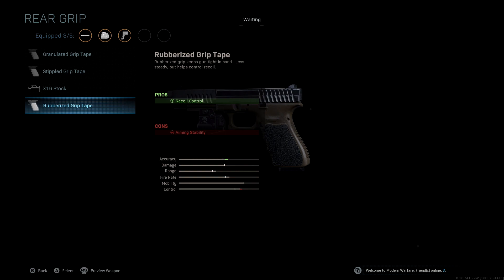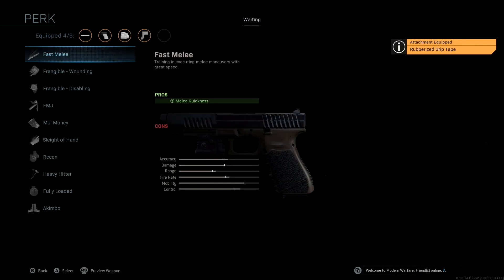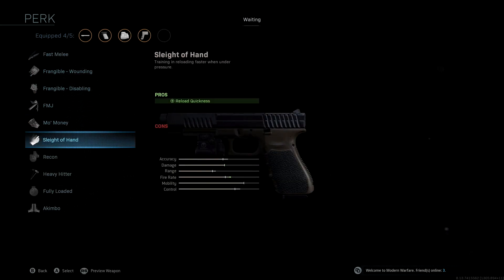Last but not least, the perk we're using is Sleight of Hand. I like having Sleight of Hand on a lot of my pistols, especially this gun and the Deagle — being able to reload really quickly is really clutch. If you don't want to use Sleight of Hand and would rather have an optic, I'd recommend getting rid of the Sleight of Hand perk to put your optic on. But for this class setup we're not using an optic — I don't think it's necessary.